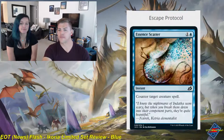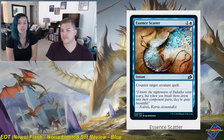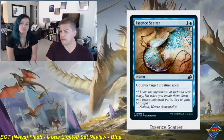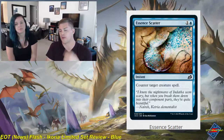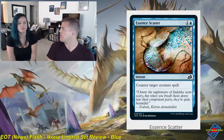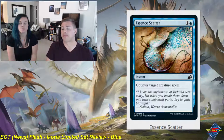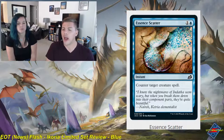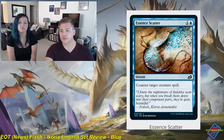Essence Scatter — one and a blue, instant, common. Counter target creature spell. Bread and butter — we've seen this a bunch of times. There will always be this conditional counter spell; Negate handles non-creature spells and this is the creature version. Creatures are king in limited, so it's always playable unless you're in a hyper-aggressive blue deck. Your mid-range and control decks will always take advantage. I'd happily play up to two or three copies. Solid two, cool art.